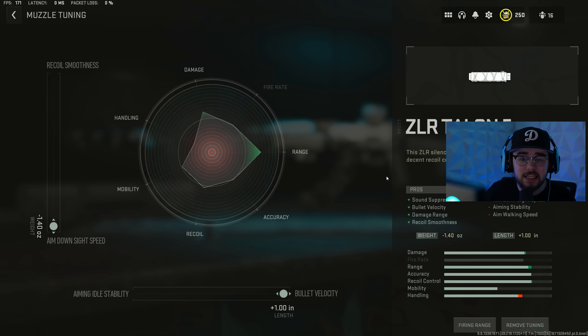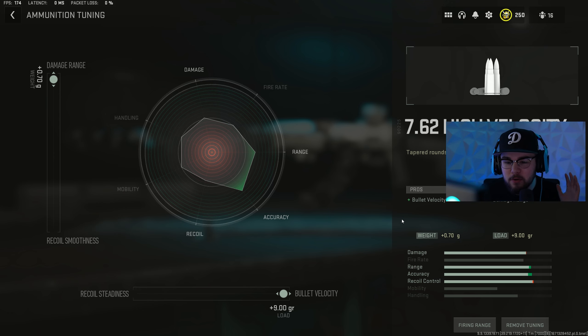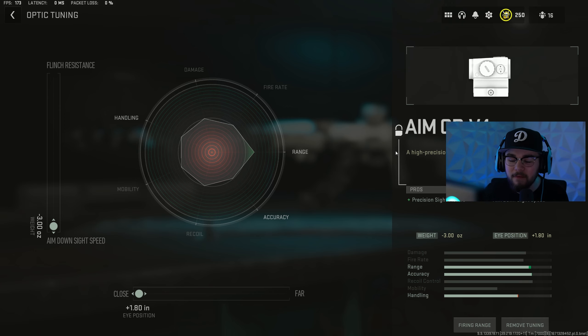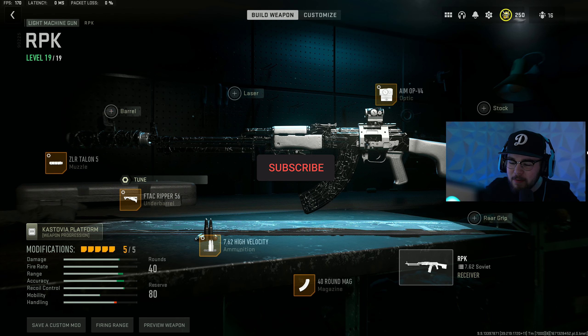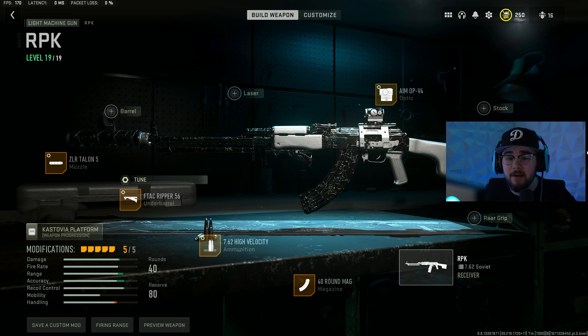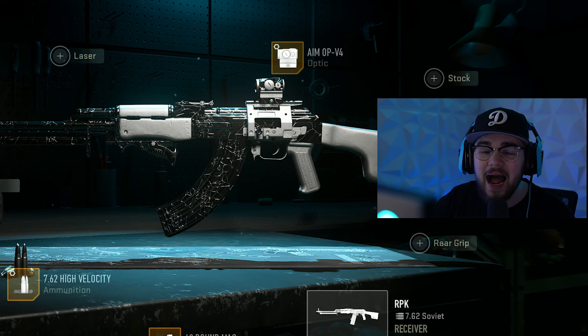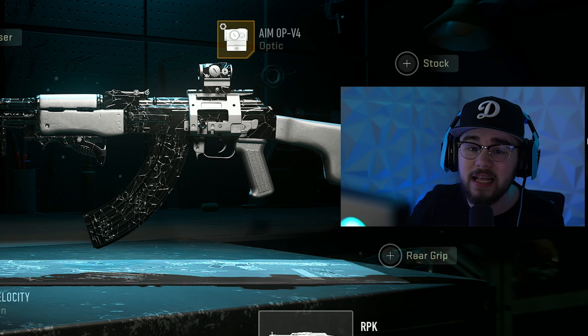For the muzzle tuning, I fully maxed out ADS speed and bolt velocity. On the F-TAC Ripper 56, I left the bottom bar at zero and maxed out recoil stabilization. For the High Velocity ammo tuning, I maxed out damage range and bolt velocity. For the Aim OP-V4, I fully zoomed it to close and maxed out ADS speed. That's my full RPK LMG build — by far my favorite primary in the game right now.